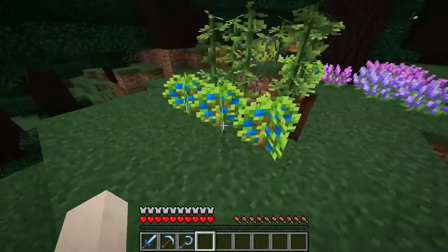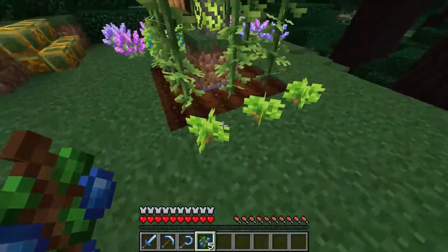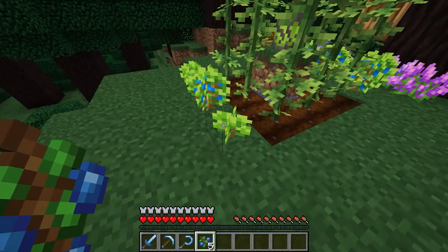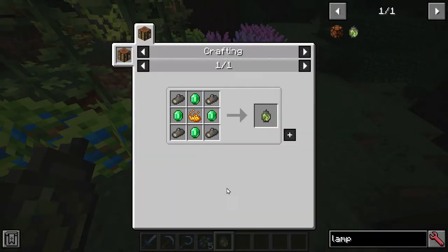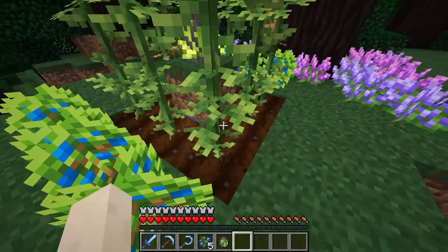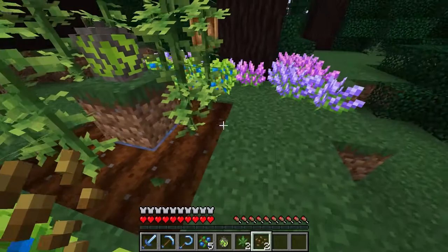We also have blueberries — these are like wild berry bushes. You're going to see that they're growing quite fast, because here we have the lamp of growth in the middle, which will accelerate growth in a five by five area. To craft the lamp of growth, it needs emeralds, blaze powder, and rock root, which is found in the ground. The only plant with actual seeds is hemp, which is used to make rope, as we'll see later. You can see it's also accelerated by the lamp of growth.